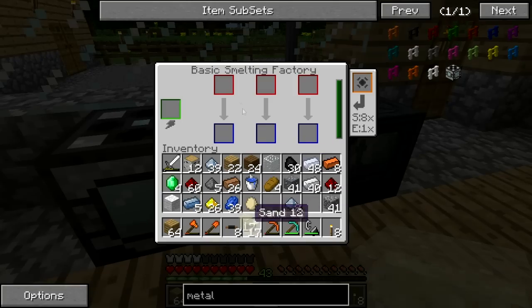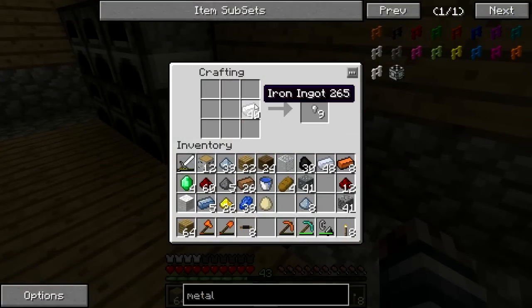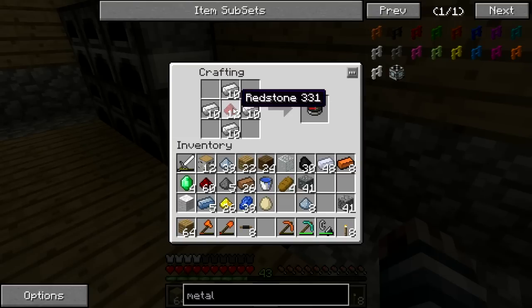Let's smelt this stuff up and make some more glass — we're going to need it. We're going to need to make 16 enriched alloys. I'm going to need to go get some more — oh, I'm making compasses. Look at that guys, I was about to make compasses.